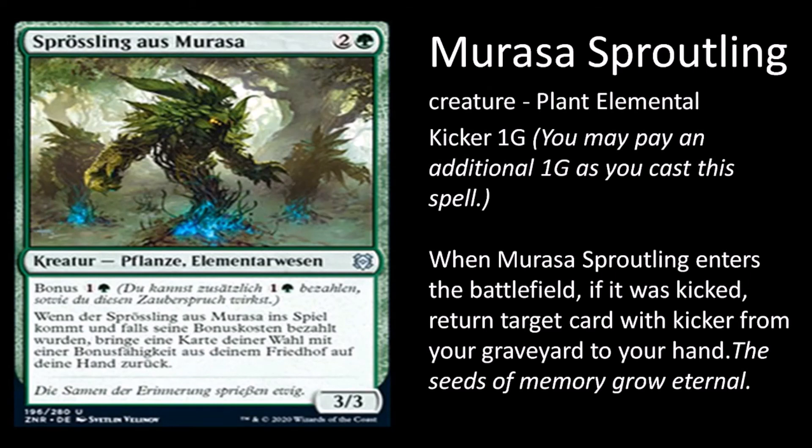Murasa Sproutling: creature plant elemental. Kicker: one generic and a green. The original cost is two generic and a green. When Murasa Sproutling enters the battlefield, if it was kicked, return target creature card with kicker from your graveyard to your hand. Three mana for a 3/3 is on par. For five mana you can return a creature card that has kicker on it from your graveyard to your hand — recursion is kind of good, so probably will see play somewhere.